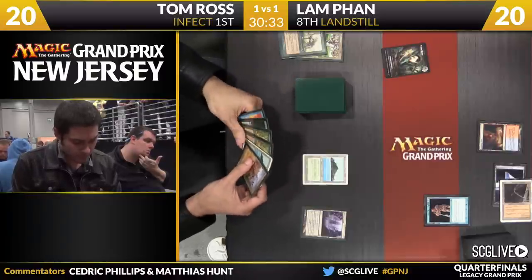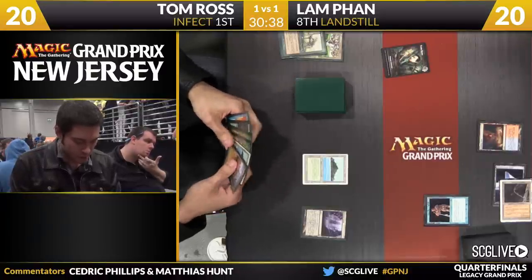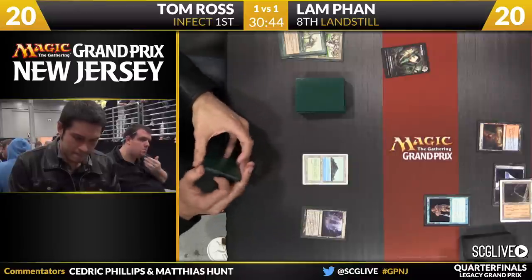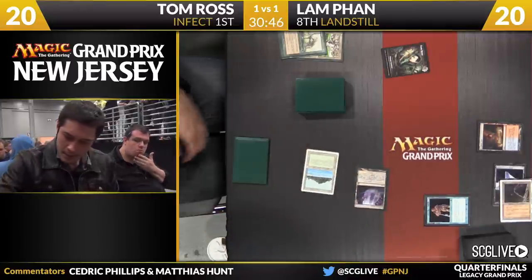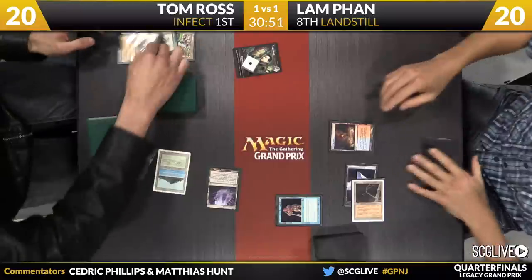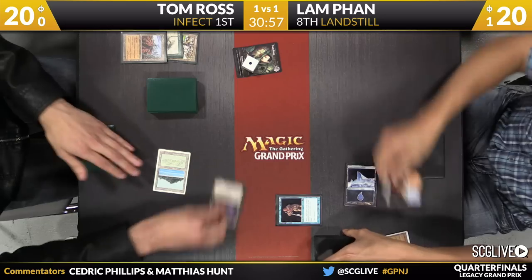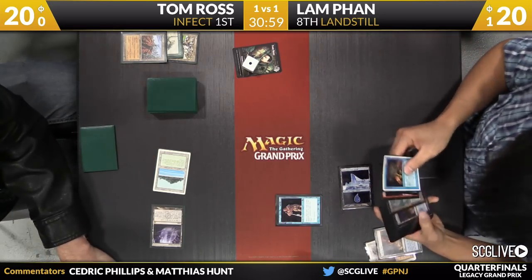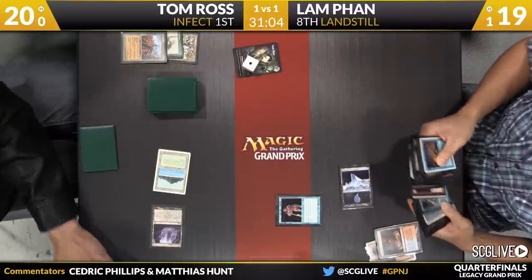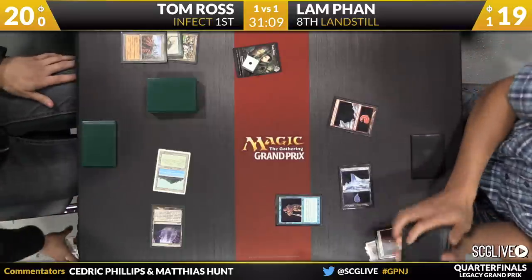Yeah, the question with Fan is did he want to tap that Wasteland? He could have cast it off Scalding Tarn. This is so interesting — he could have used the Scalding Tarn and left the Wasteland open, and this may have been a bit of a hiccup, as now he will sacrifice the Scalding Tarn and will search. It's probably going to be a Snow-Covered Mountain if he doesn't want to get his red source Wastelanded. And there it is — it was sitting on the top of the deck.